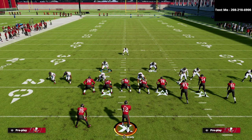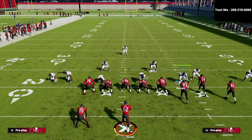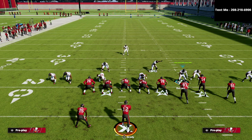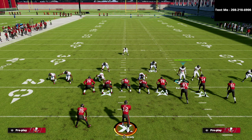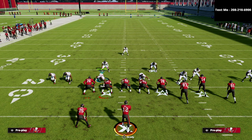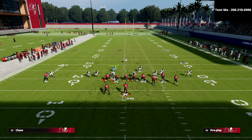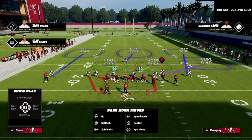Here's the big thing that happened in the patch that really affected how this is going to work. They significantly reduced the effectiveness of blocking a tight end in a formation to pick up pressure. You can't delay fade to pick up pressure anymore — it's going to make it significantly worse. So now what people are going to have to do to pick up pressure is block their running back.